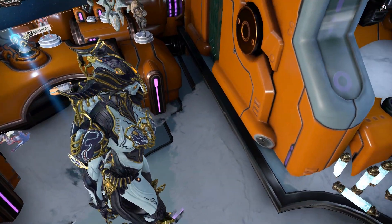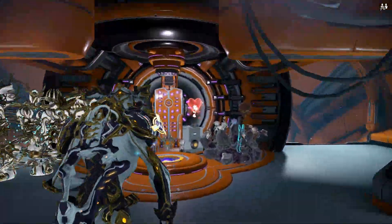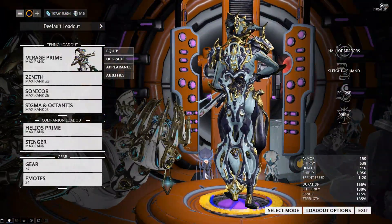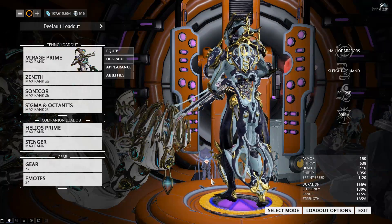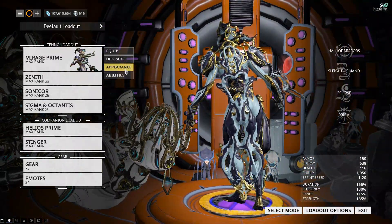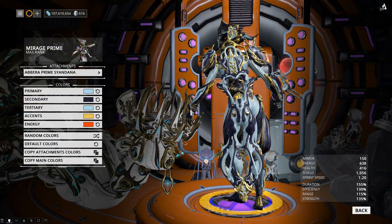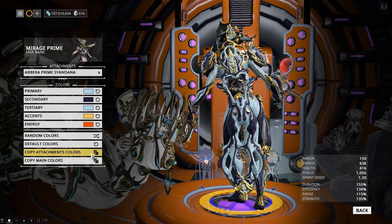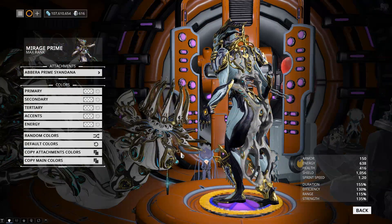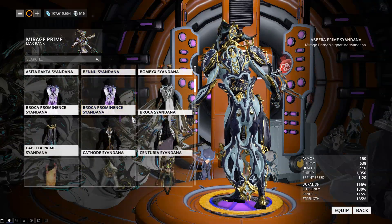Even down to the leg pieces, which we'll get a closer look at in a minute. The syandana itself also looks pretty nice - if I go to the arsenal I can spin it around. It's not too long, it doesn't drag across the floor, which can ruin a lot of syandanas. If I set it to the default colors you'll actually be able to see it a bit better, and the gold parts look pretty nice.